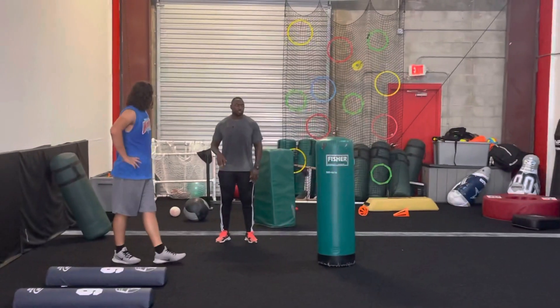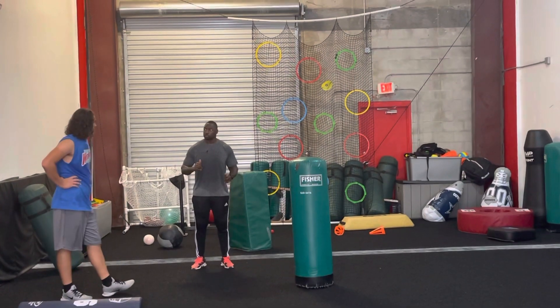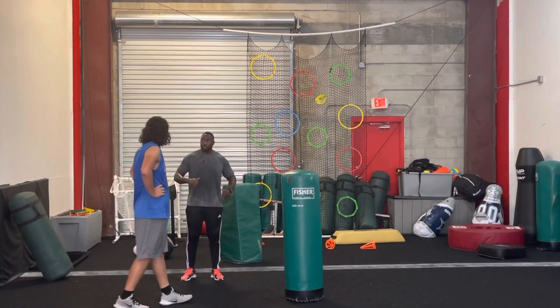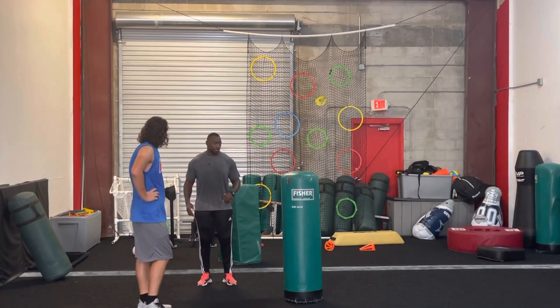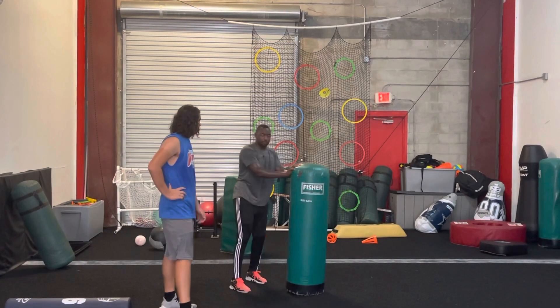We have to figure out what your two primary moves are. I'm going to show you all of them, but I don't know which ones are going to come naturally yet. Whatever comes naturally, those are going to be your primary moves. I'm going to assume — big, long kid — your two base moves are going to be speed to power, because we can lock out.